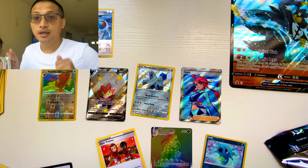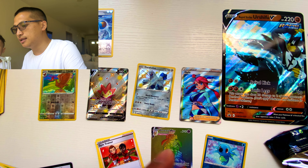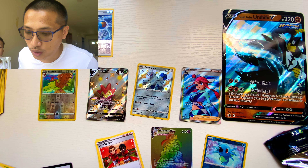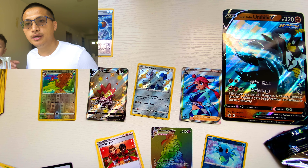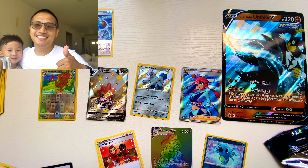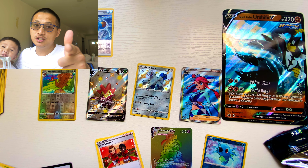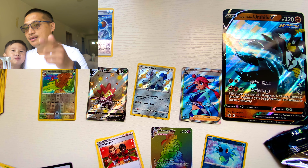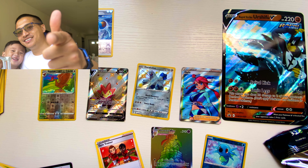We got a couple shiny cards. Quick recap: Jumbo Urshifu, Skyla Shiny, Duraludon, Eldegoss. We both did pretty good. Thanks for watching and we will see you soon. Be sure to like and subscribe to our channel at Silas and Crimson. Bye! And what do you say, Silas? Thanks for watching. Bye, everyone!